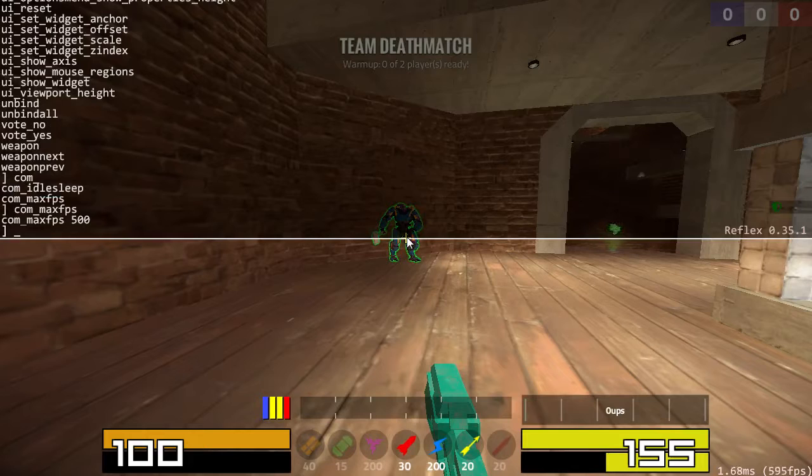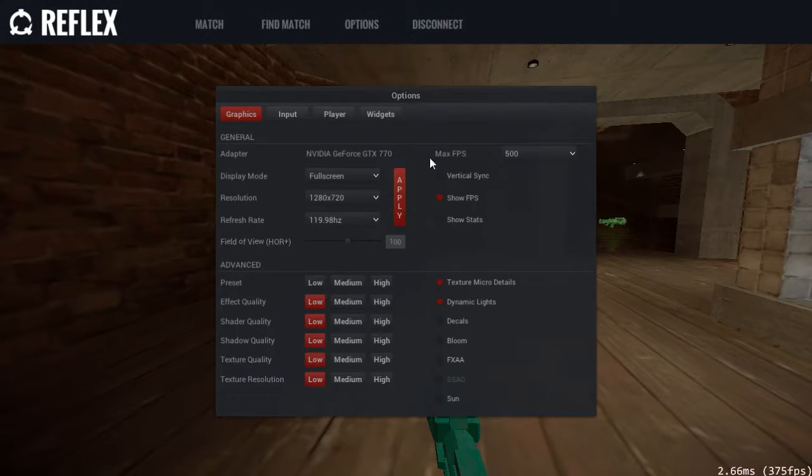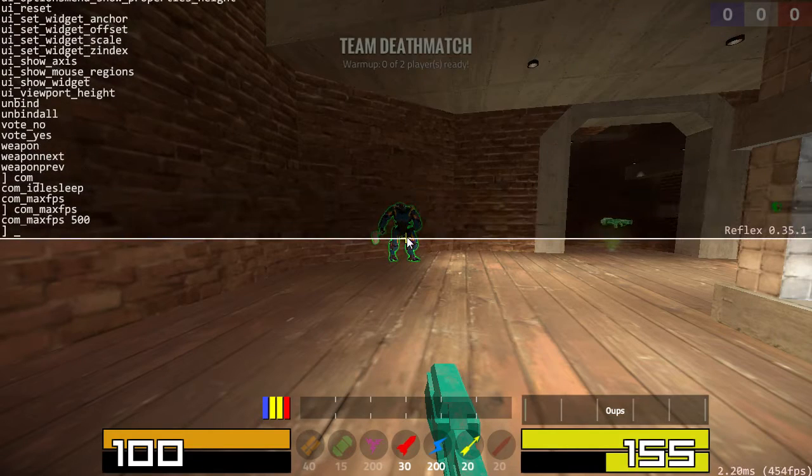So aside from that, there are a couple other commands in the options menu. Max frame rate is also here, so you don't need to type that in — I just showed that as an example. There are some commands in the console that do not exist in the options menu, like the weapon offset commands.